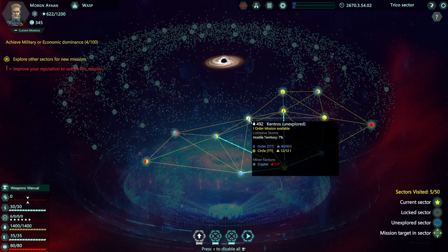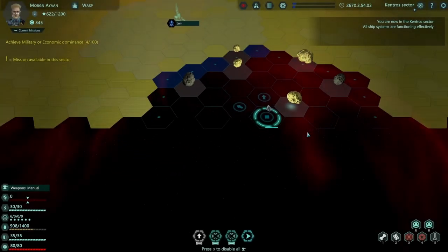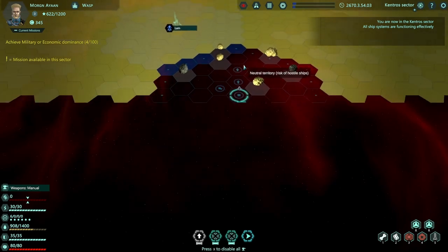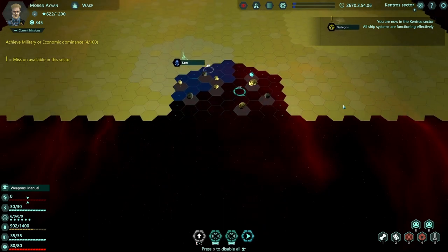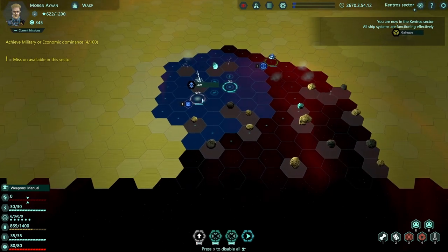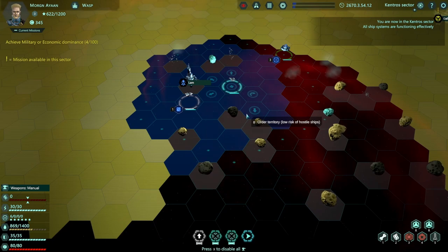Here's our map. There's an Order mission available over here, and this is how we earn things like victory points - doing quests and trying to get some money and upgrade our ship. I haven't been to this system much, so there's a lot of yellow fog of war going on, letting us know we can explore a bit.